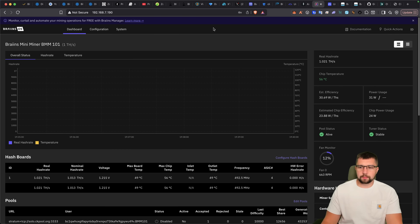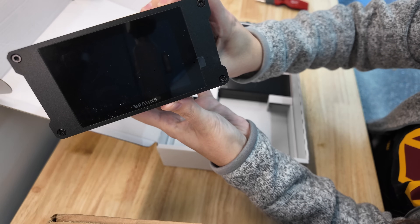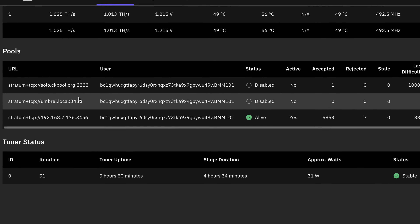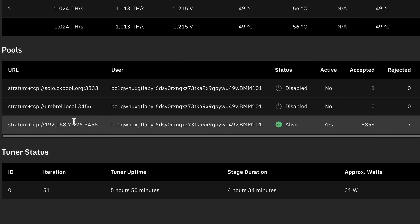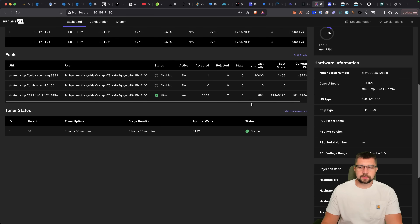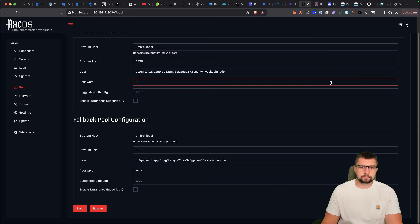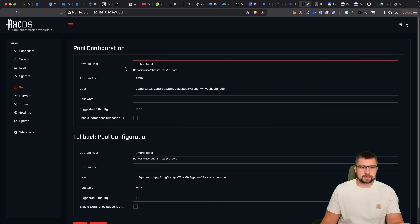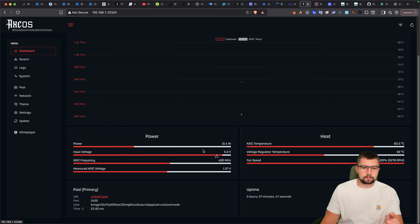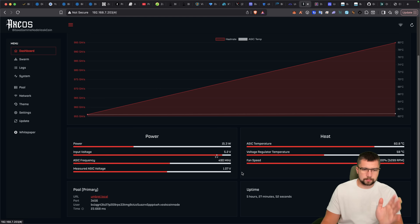Let's bring it back to the device. I'm going to show you the Bitx Gamma and my BMM 101, which I have here at my house. I have a couple different mining pools configured. It did not connect to Umbral.local but it did just connect to the IP address directly. This isn't designed to work with the same integrations and ease of use as, say, the Bitx Gamma — so you can just put Umbral.local in your Bitx Gamma configuration.